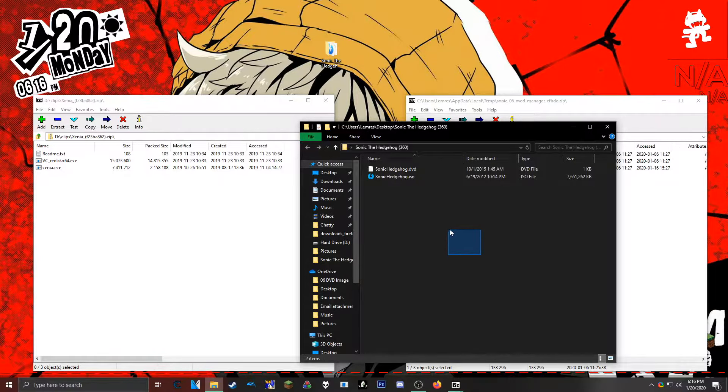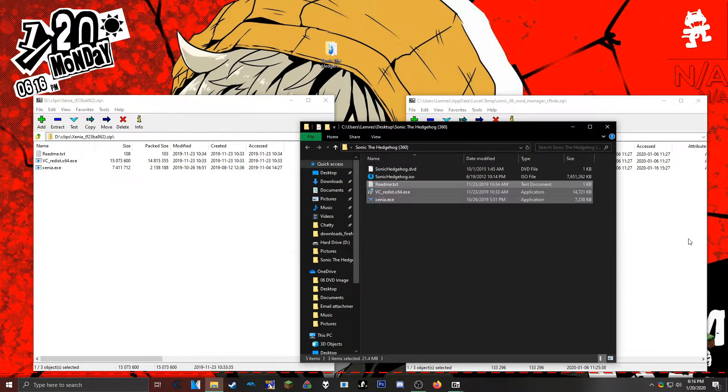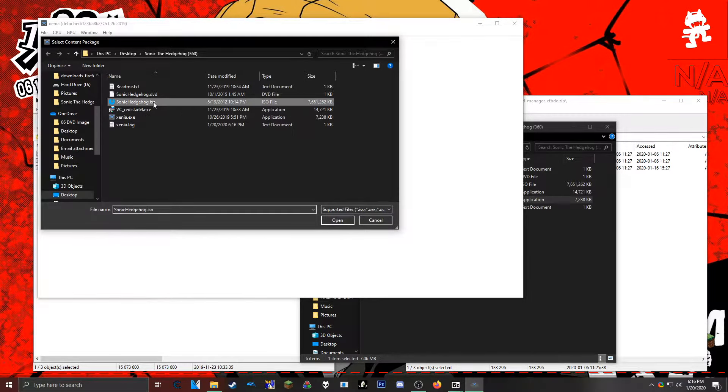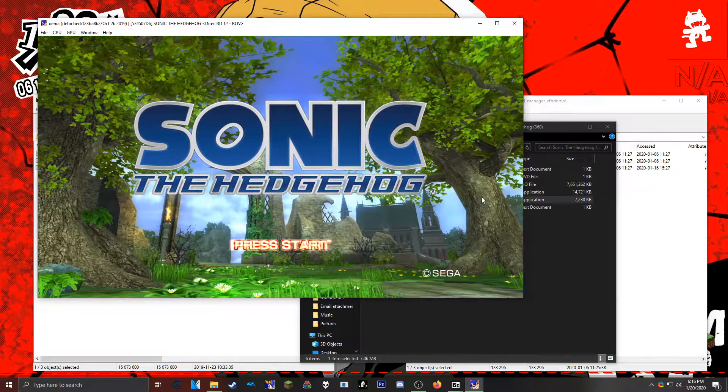In my last tutorial, you would have to use Xbox Image Browser to actually get the game to work by adding a few patches into the files. You no longer need to do any of that — you just open up Xenia, and I will also link Xenia in the description. With this new build, you kind of just run it, hit open, and it runs just like that.